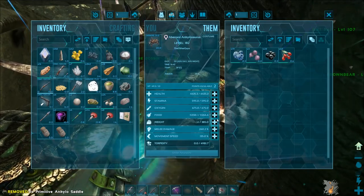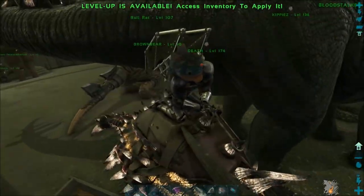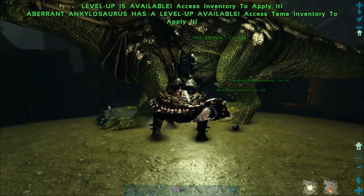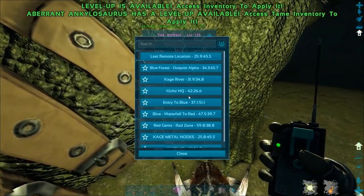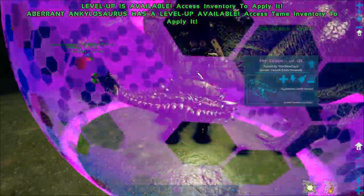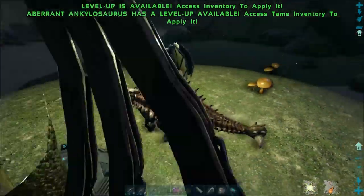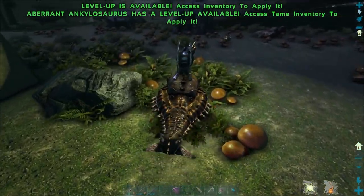We're going to put the saddle on him — he might be stuck though. I'll add some weight on him; he shouldn't be in any battles. We can't just teleport with him because it'll take all nearby dinosaurs. I teleported out there on Big Boss, but the ankylosaur didn't come with — not sure if he wasn't close enough. I want to bring Big Boss for protection. There he is, he's within range now. We're gonna leave him there and look for the metal nodes.